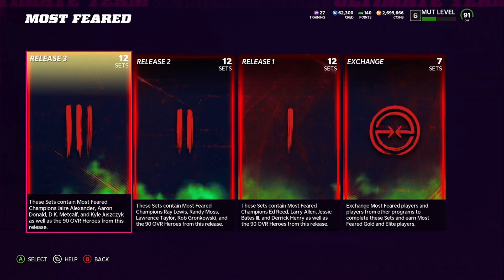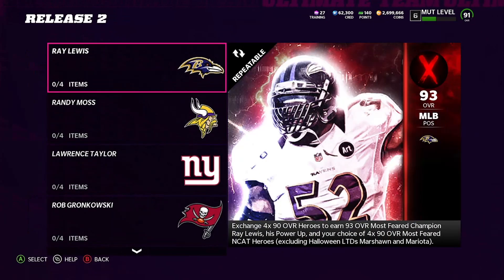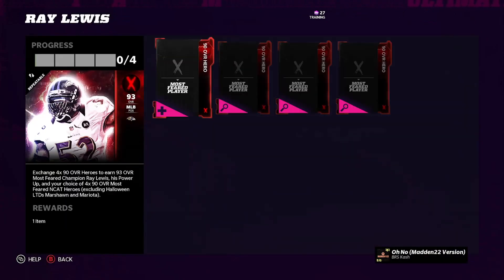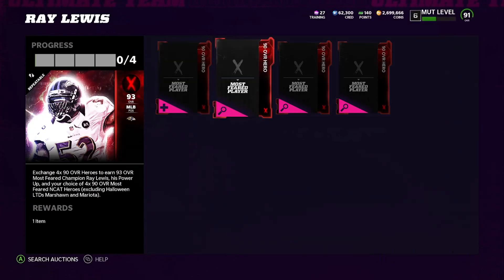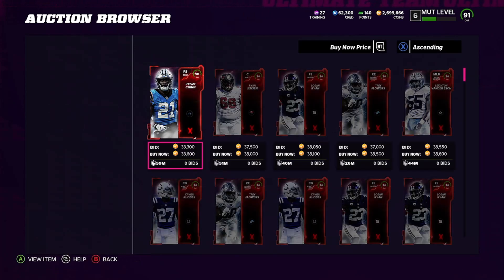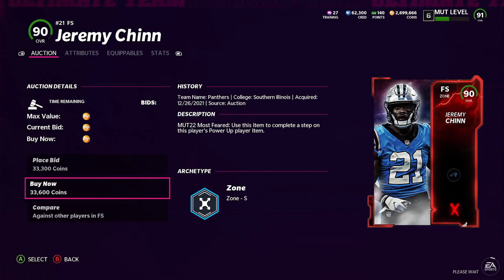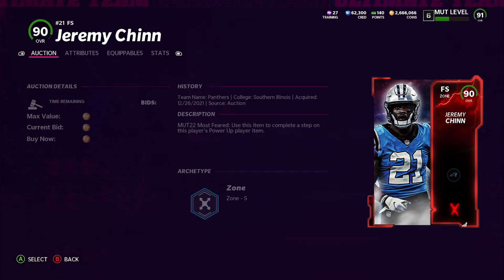Back in the game, if we go to the Most Fierce set and find Ray Lewis — look at this: 90 overall, 90 overall, 90 overall. You need four of these 90 overalls. Look, this one is up for 33K. Let me go ahead and snipe that right quick — 33,000 coins, that is a W.